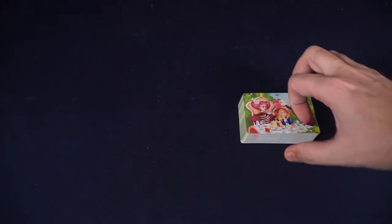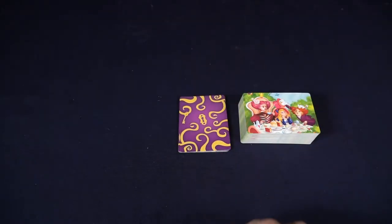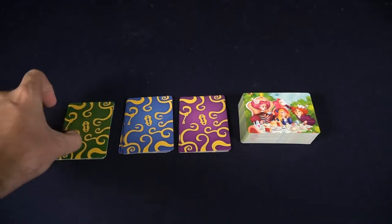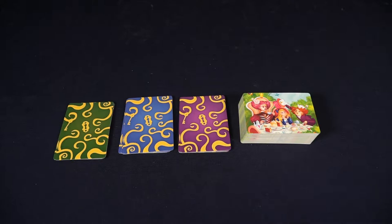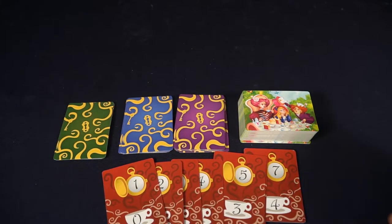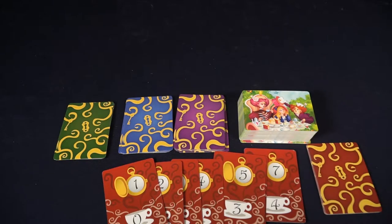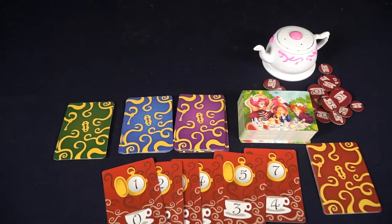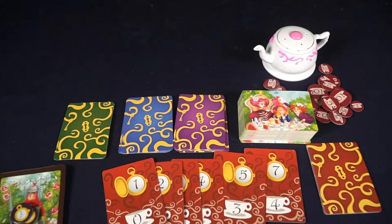The setup for Alice in Wordland is very simple. The first thing you're going to do is take all the category cards and shuffle them into a deck and place them onto the table, along with the green, blue, and purple decks as well. You're also going to shuffle the red deck and set it aside. The Queen of Hearts is always in the game and she's always going to be drawing one of them before the rounds start and will be able to utilize one of those cards.